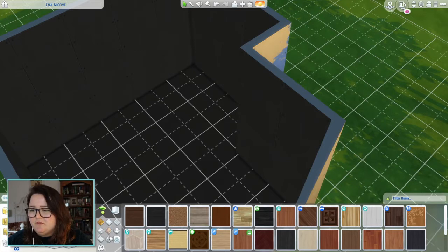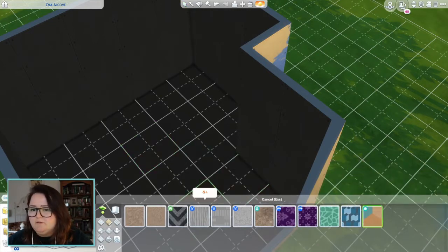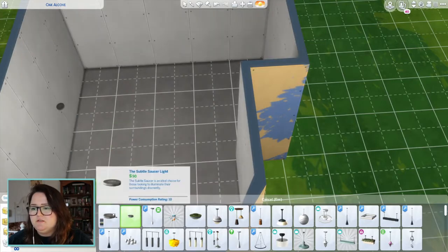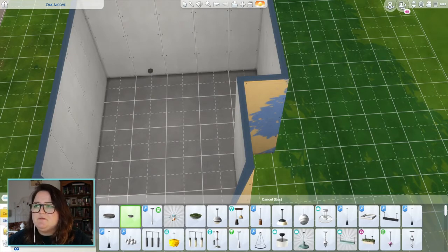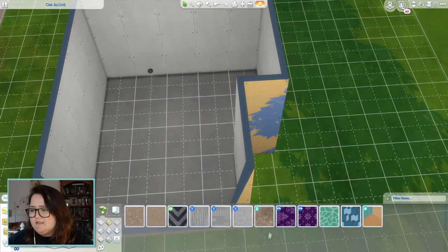We need some flooring. I wish there were nicer carpets in this game because there really aren't — the carpets are a bit questionable, there's really not that many. Maybe I should get some lights in here first; that might be the smarter thing to do. I always feel weird about putting windows and doors in a room because you don't know what the style or layout is going to be.